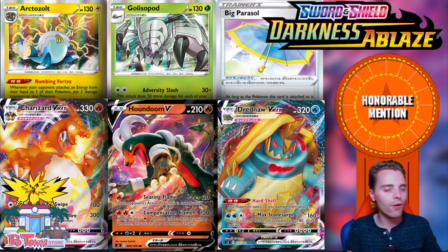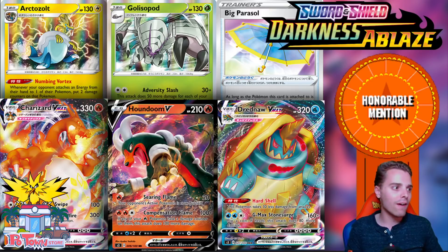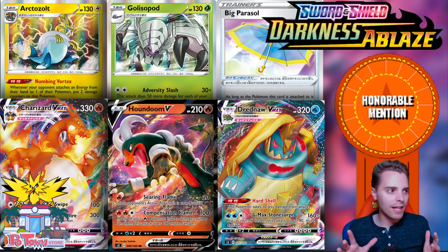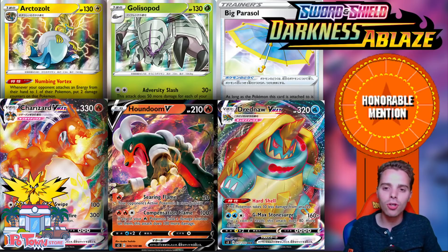Golisopod has the Adversity Slash, being able to slash 30 damage for Twin Energy and 50 more for every GX or V Pokemon the opponent has in play. Let's say a Pikarom player has a Dedenne and a Pikarom — it stacks very, very crazily. So Golisopod might be a good one-prize attacking machine for just a Twin Energy.